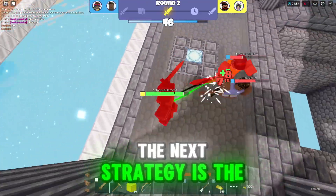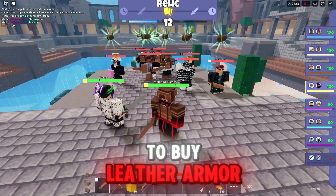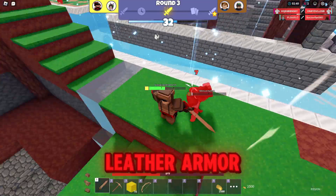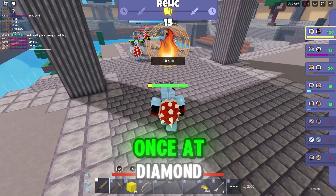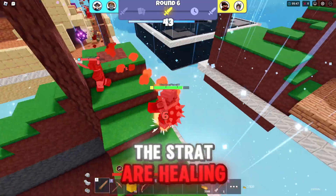The next strategy is the armor strat. At the start of the match, don't buy anything since you'll be able to buy leather armor next round regardless of whether you win or lose. Once you have leather armor, start buying better armor until you have diamond armor. Once at diamond, upgrade your wooden sword to at least stone.